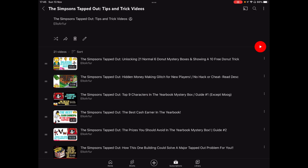Firstly we have the mystery boxes — so that's the 10 donut tricks, which is very much for beginners. Then the hidden money-making glitch for new players — that's not for a significant amount of money, but it will really help new players. Then we've got the top nine characters in the yearbook mystery box guide. And Moog — he was actually the best cash earner in the yearbook, because you can make him do a six-second task for 35 cash every six seconds, and with the money and XP bonus, that is a lot.